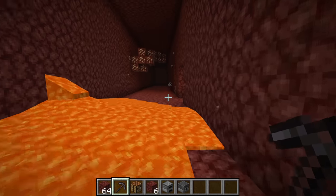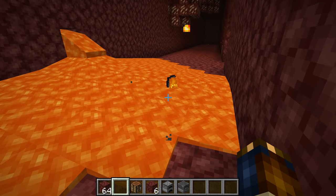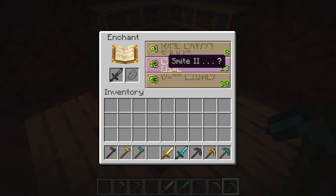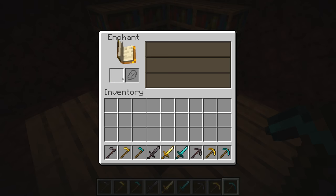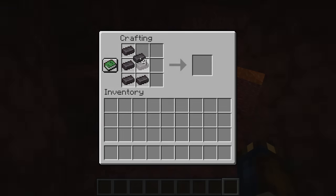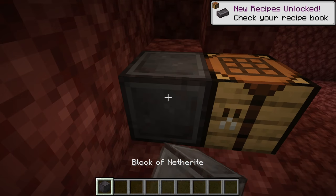Netherite has a bunch of special properties. Netherite items float in lava and don't burn, so if you die in lava your netherite items will survive. They have a higher enchantment value than diamond — not as high as gold, but better than diamond in an enchanting table. Netherite tools work faster and last longer than diamond, weapons do more damage, armor gives higher toughness and durability, and netherite armor has a special property giving you knockback resistance. You can also craft nine netherite ingots into a very expensive netherite block.